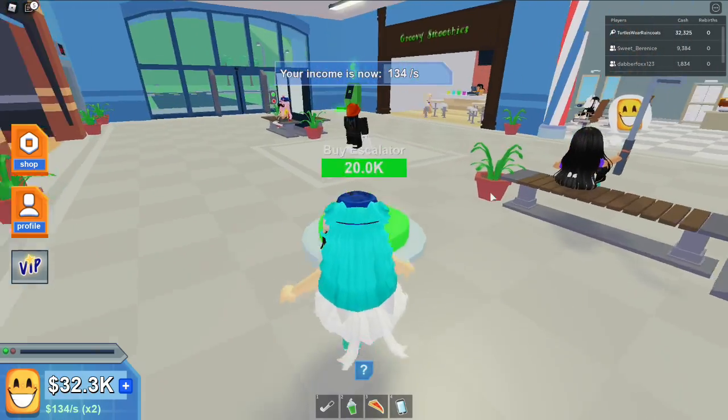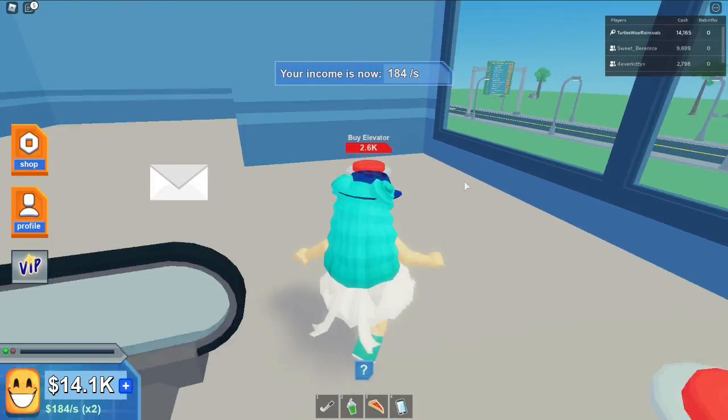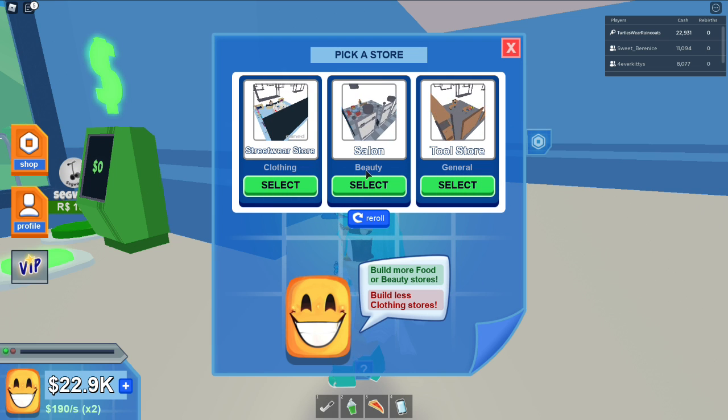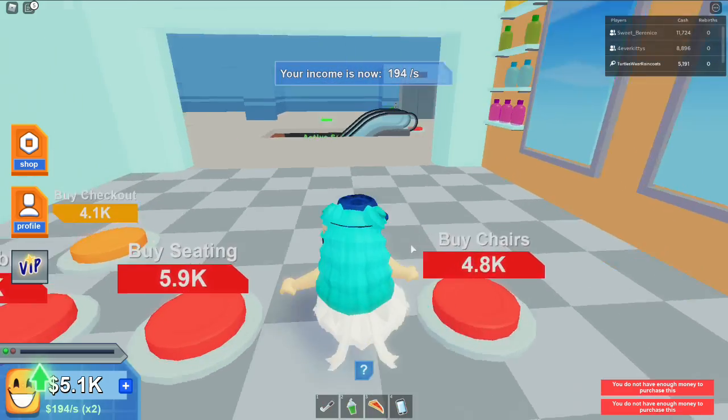We can get the second floor! There's a newspaper: 'The Robloxian Report — Mall Progress, Floor One of Four. The new mall by Turtles With Raincoats continues to grow. The mall has become a local hotspot. Build more food or beauty stores.' I need to follow those recommendations to keep my customers happy and earn tips.